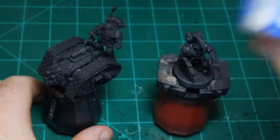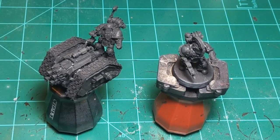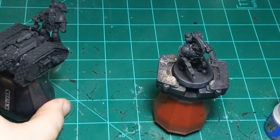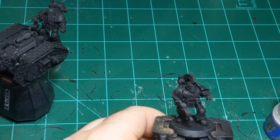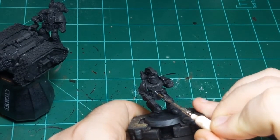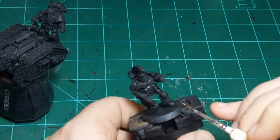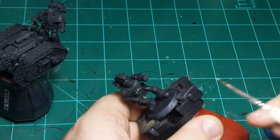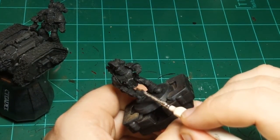So I'm going to start with Ironbreaker. I'm painting these guys as Dark Angels — Heresy Dark Angels specifically, because that's what the rest of my Dark Angel army is. I'm just going to do everything that should be silver to start off. These guys are in Mark 2 or 3 armor, so they have rivets all over them, so there's quite a lot of silver on these guys.